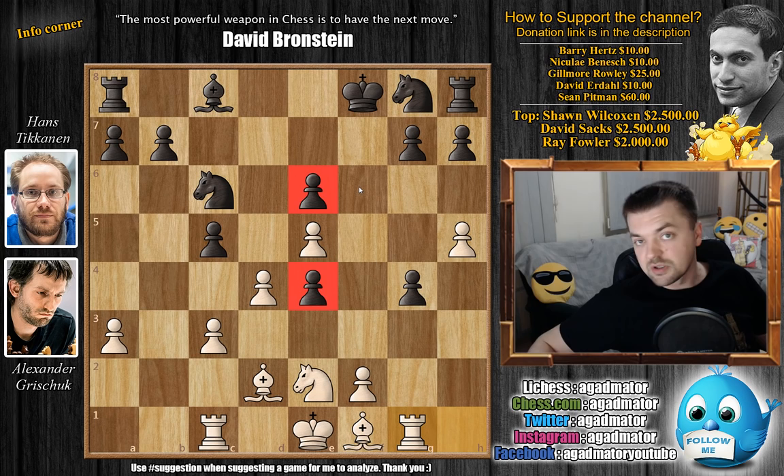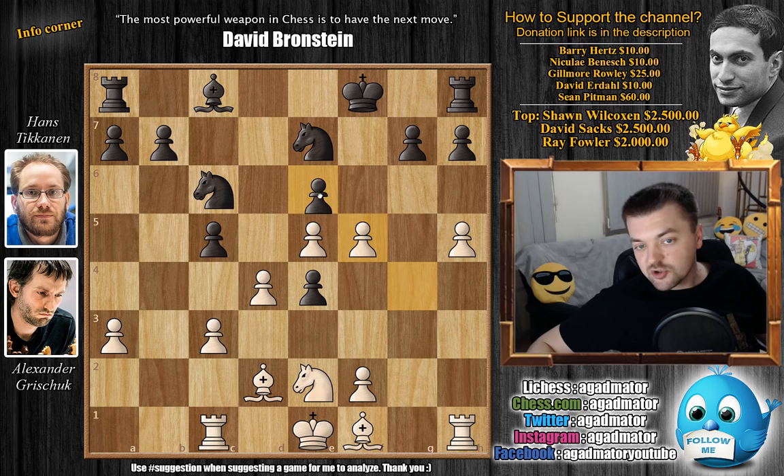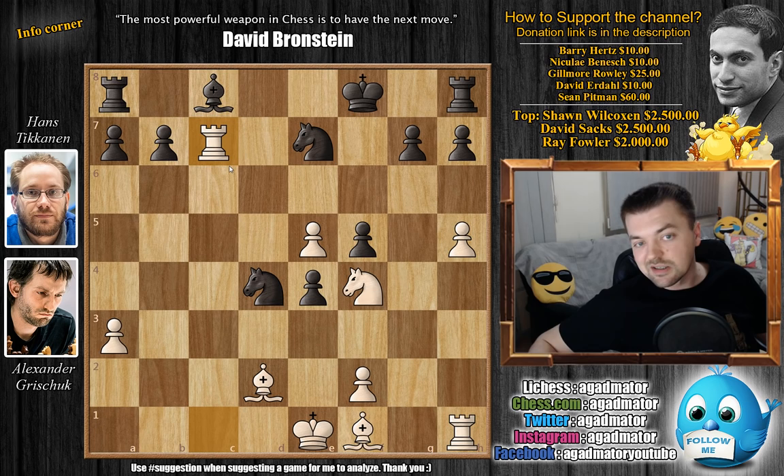After g4 we have Knight to e7, and now just g captures on f5. Here Grishuk is testing Tikkanen to see if he will try to undouble his pawns by playing pawn captures. But this would be very dangerous, because after Knight to f4, White would already be threatening e6 and d5, which would create two connected passed pawns in the center — basically winning for White. If you try captures, captures, and captures grabbing a pawn, then Rook to c7 just gains insane activity for White. Bishop to b4 is coming, Bishop to h3 is coming, Rook is coming to g1 — an overwhelming position for Black.